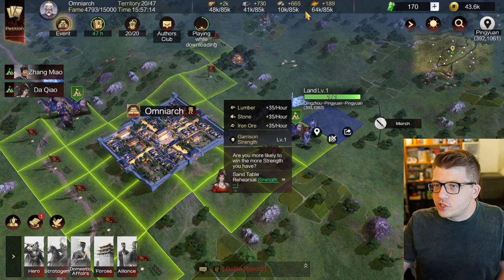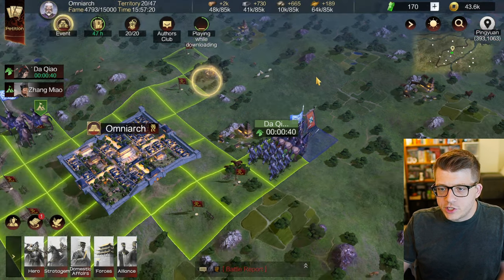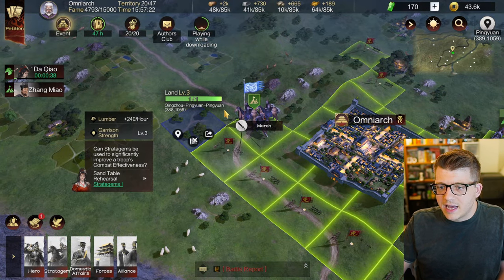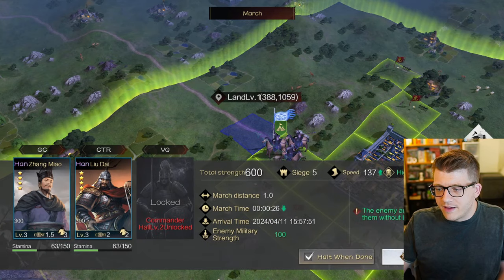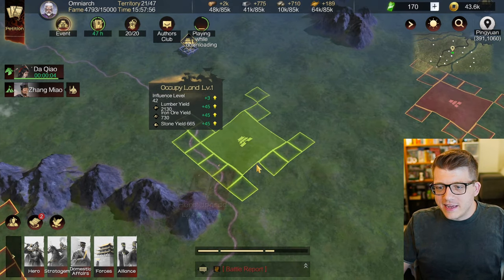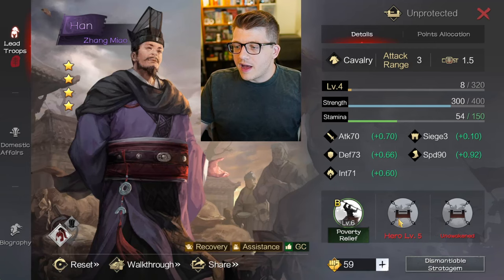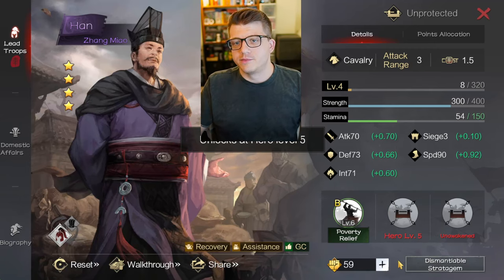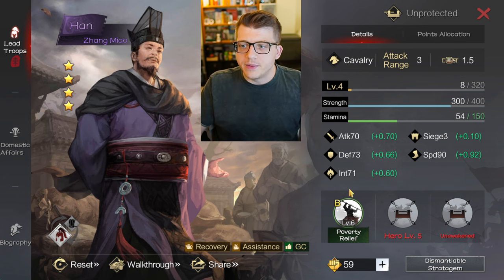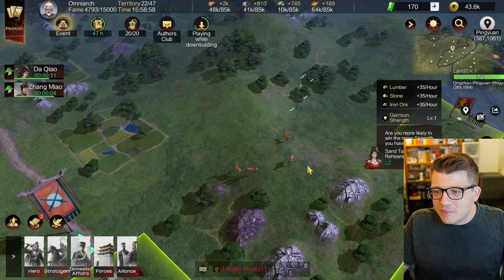I'm quite low on stone compared to everything else, so I'm going to claim as much land as I can, which is using a lot of my stamina but I don't really have a choice. Look at our little plot of land - we actually leveled up! We're making progress, starting to conquer the map a little bit. Once this dude hits level five I can give him another stratagem, so he actually gains another skill he can use in battle.